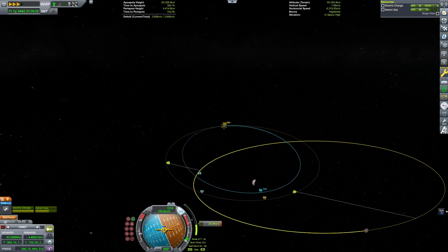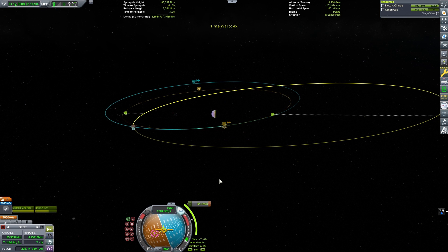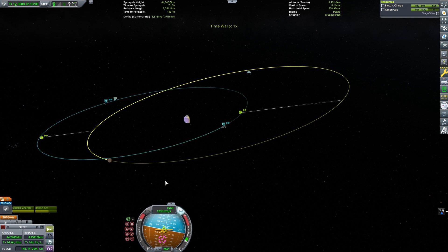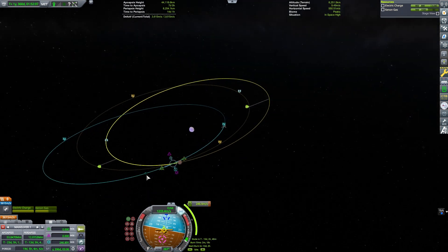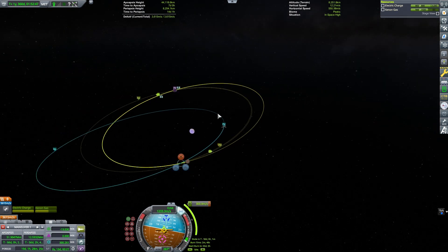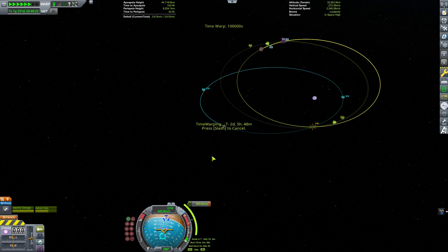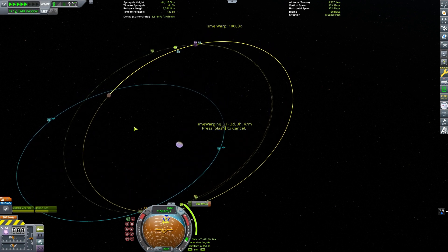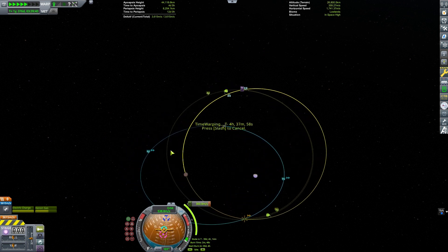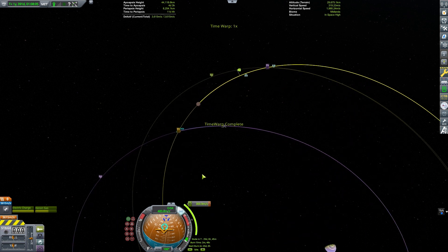I'll raise my periapsis just a little bit so I can stay in the sunlight better. From here we're going to work on finding an encounter with Gilly — the sphere of influence is tiny, so think of it almost like rendezvous and docking. I'm watching my closest approach markers and changing my orbit to be more similar to Gilly's. There I've found an encounter. I quick-saved and loaded and found we'll actually get an encounter even before the one being displayed. Jumping several orbits ahead, I can see the encounter right there, which is all I need.